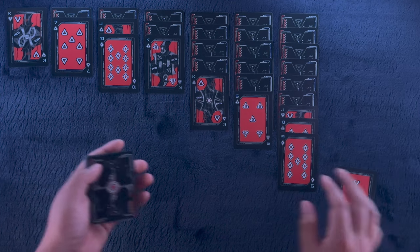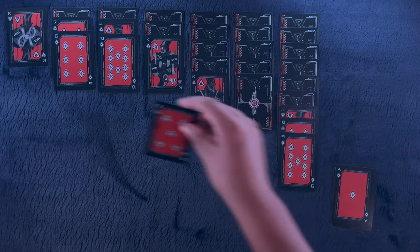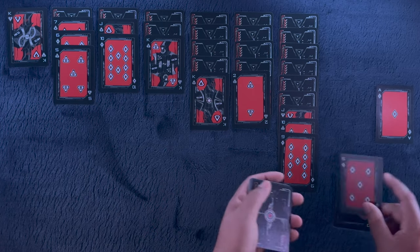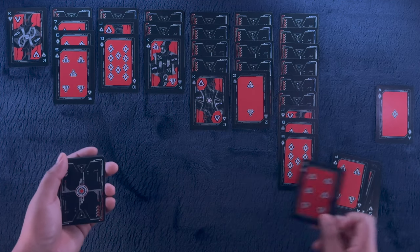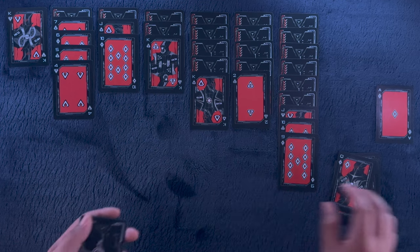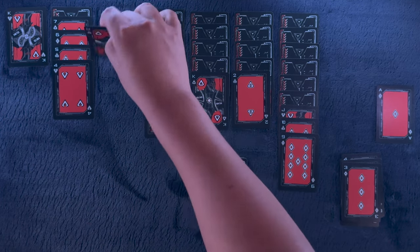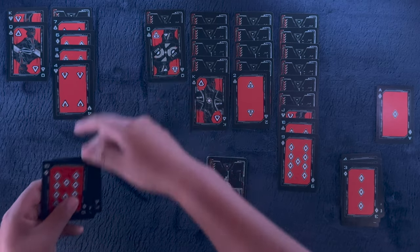Nine of diamonds on the ten of clubs. Six of diamonds on the seven of spades, and the five of clubs on the six of diamonds. Ace of diamonds is down and we continue. Four of hearts on the five of clubs. Queen of diamonds on the king of clubs. Jack of spades on the queen of diamonds. Queen of spades on the king of hearts. Let's put down the king of clubs.